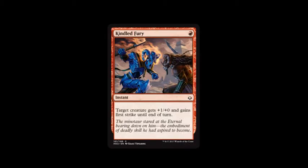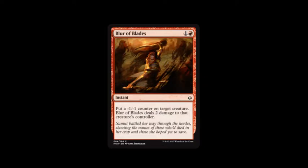Next card is Kindled Fury. It costs a mountain, and target creature gets plus one, plus zero and gains first strike until end of turn. First strike is always nice — it can mean the difference between life and death. Or if you've got deathtouch, it means auto death for your opponent, unless they have first strike too.